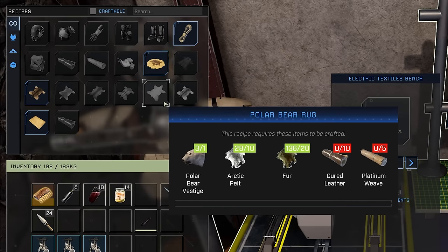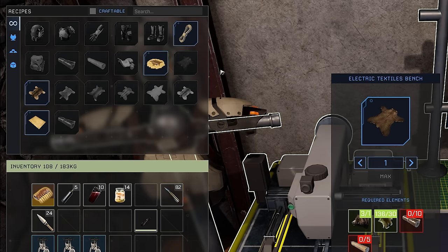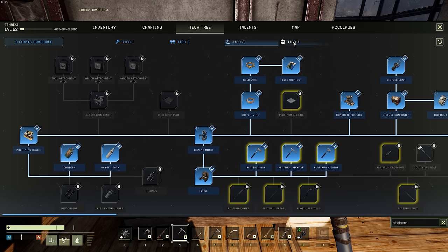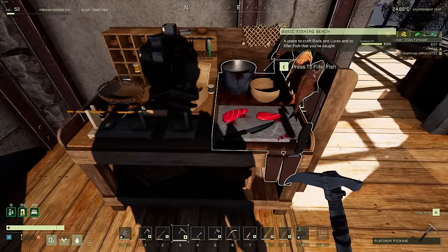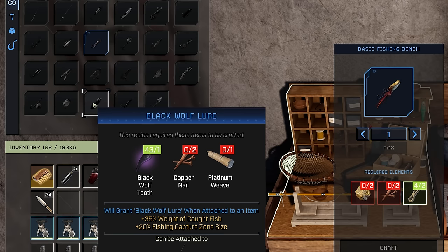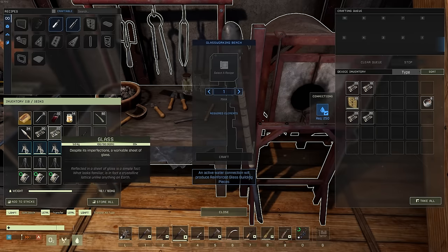There are some new things I want to craft, like this polar bear rug and a bear rug — these are new additions. But they require platinum weave, and to get platinum weave we need platinum sheath, which I need to get a research point for. I spent all my points this morning like an idiot. Also, the good lures — gold ore lure, scorpion tail lure, black wolf, white jelly, poison sack — all these things I've been collecting go toward fishing lures and I had no idea until just today.